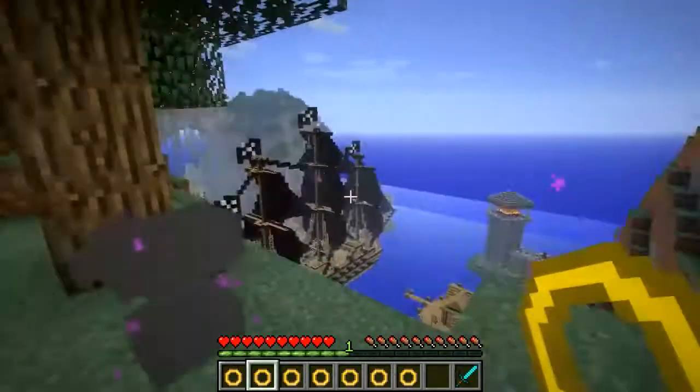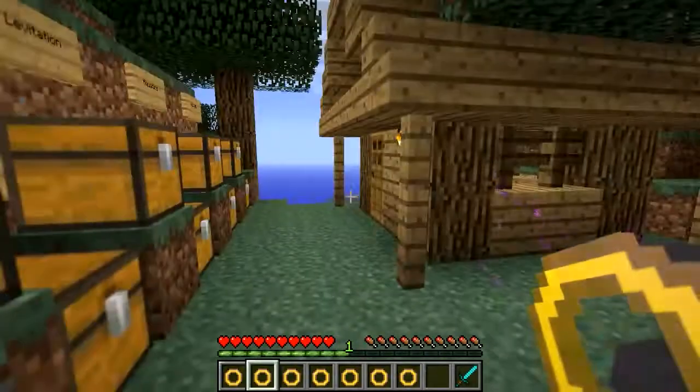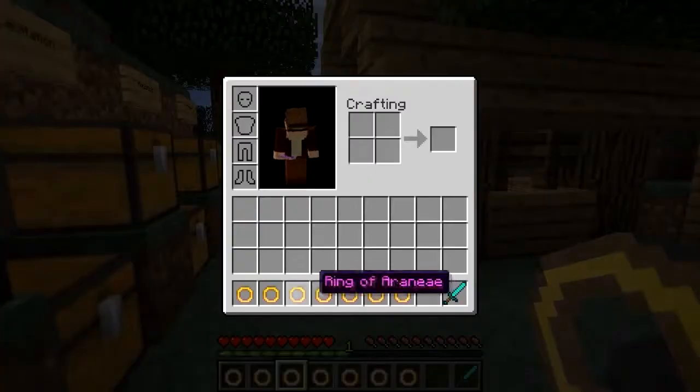You right click to switch that off — you can tell because the field of view changes. The next one is the Ring of Aranea.